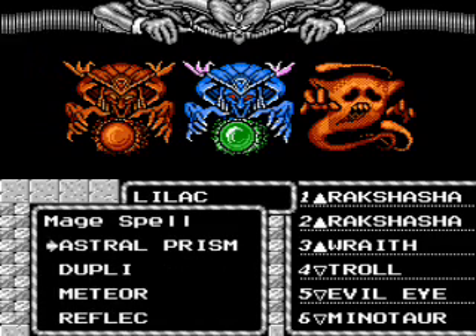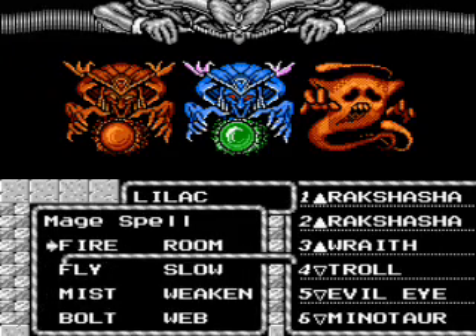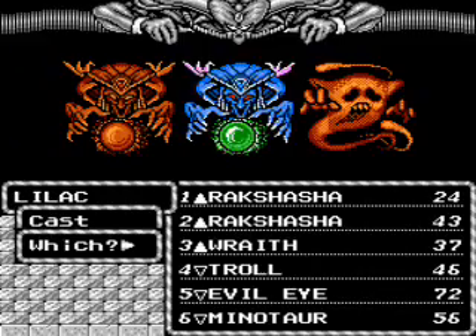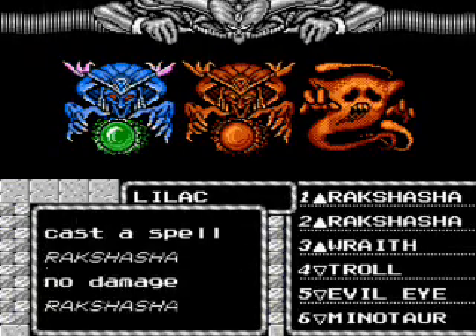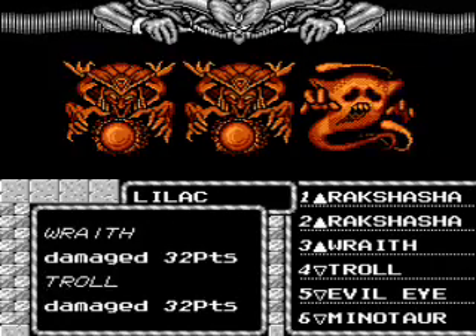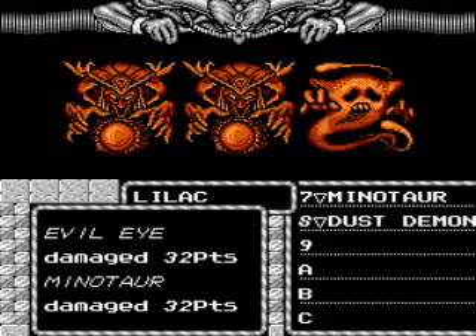In case you're wondering why I didn't do anything except attack, even though there is a wraith right there — that's because wraiths, apparently, according to the game engine, are not undead. Even though they should be — they drain and everything. Apparently the game does not consider them to be undead, because if you try turning them, it won't work.